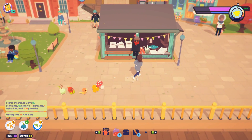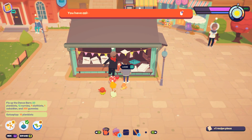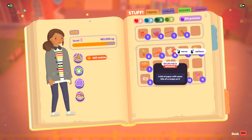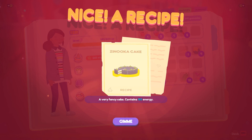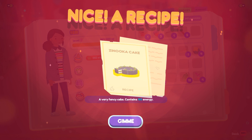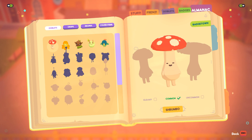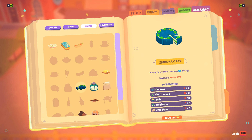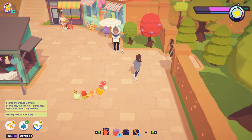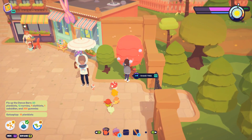Oh, there's another secret hiding over here — what's up Basil? We just got a new recipe! Look at that — zanuka cake! A very fancy cake with 150 energy — are you kidding me? It needs a lot of stuff: muz flour, frutibos, quibs, flutie sauce, and zanuka. That's gonna be a bit of an effort to create, but I bet it would taste delicious.